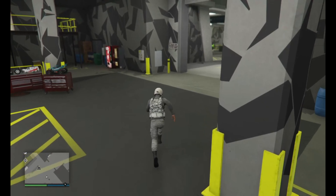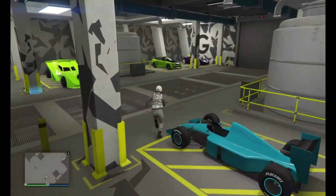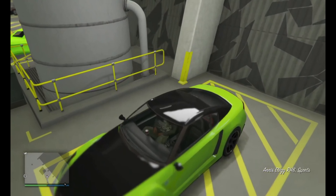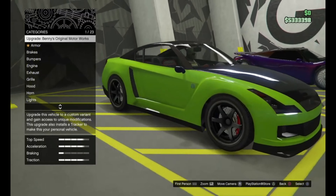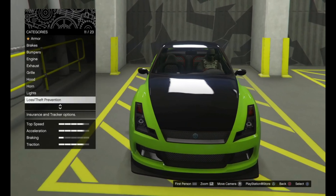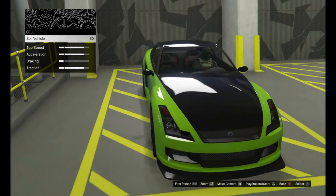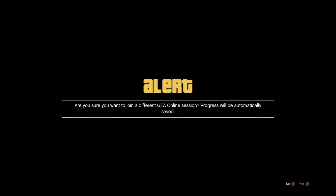Now head over to your Elegy. Get in, and it'll say in the top right corner 'do you want to modify your vehicle?' You'll still be in the garage. Now head down to 'Sell' and go ahead and sell the vehicle.